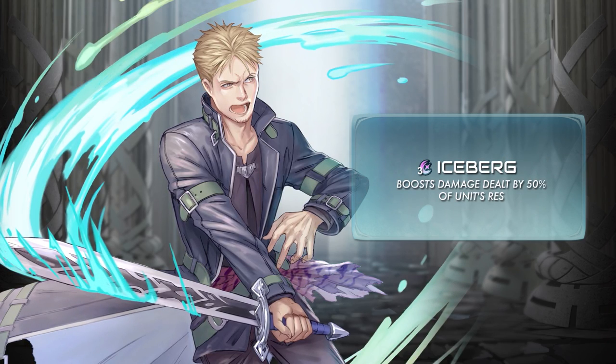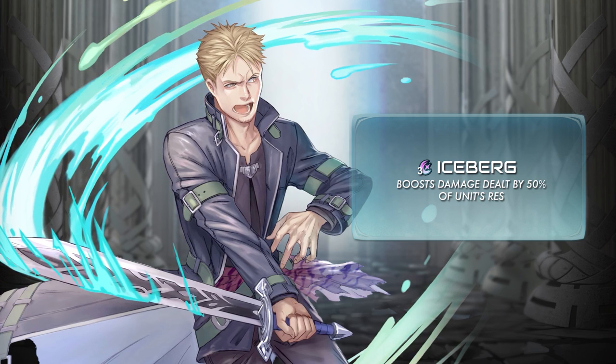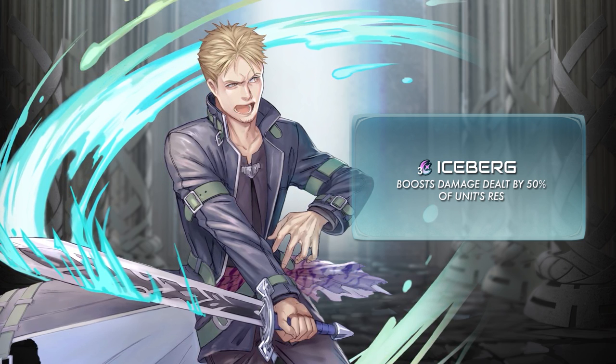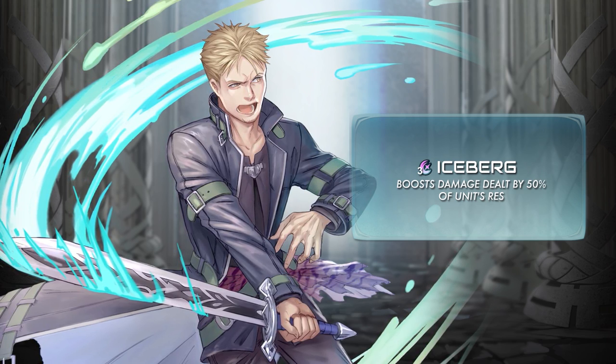Lloyd's special is Iceberg, which boosts damage dealt by 50% of his resistance. His resistance is 30, which will translate to 15 additional damage when proc'd, easily taking down foes.